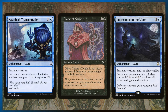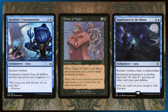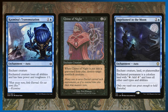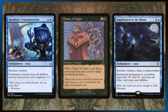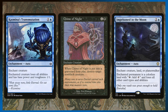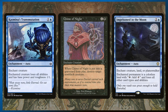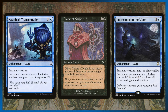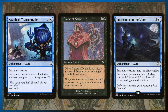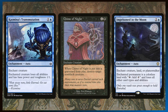These auras are all removal. Kazminus Transmutation makes the creature become a one-one and lose all abilities — you won't even need to tap your commander after this because the creature is essentially out of the game. Chime of Night, when put into a graveyard from play, destroys target non-black creature — so you put it on one of your opponent's creatures, tap to kill that creature, and then get to point removal somewhere else. Imprisonment in the Moon turns a creature, land, or planeswalker into a Wastes — it's ridiculously good removal, though you can't tap your commander to kill the imprisoned creature since they're no longer a creature.